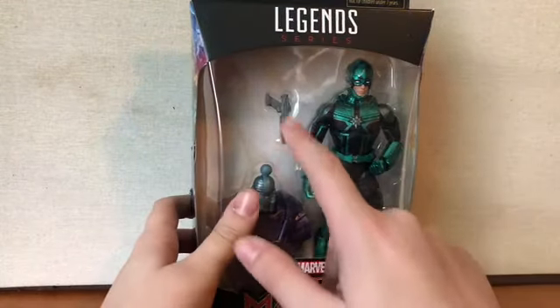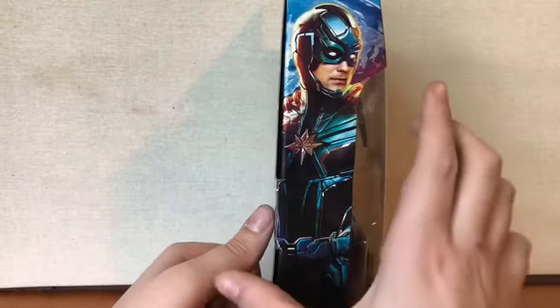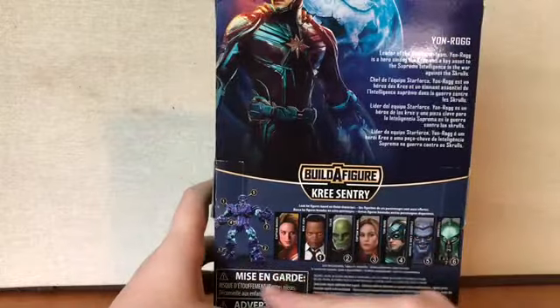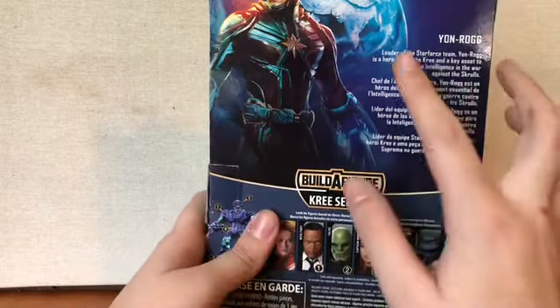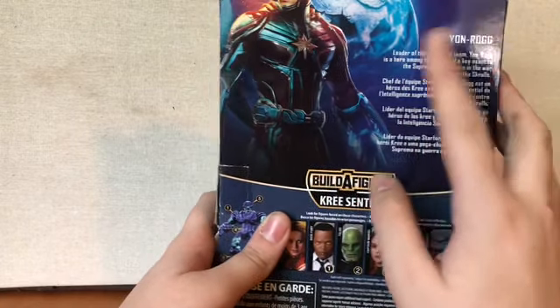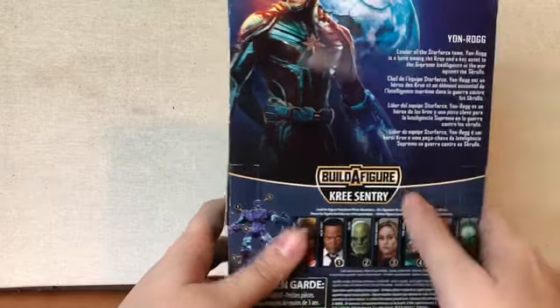On the front of the packaging you see the gun and Yon-Rogg on the chest. On the side you see a picture of Yon-Rogg from the movie, and the back has the same picture. Down here you can see all the figures from this wave — the Kree Century wave. His bio reads: leader of the Star Force team, Yon-Rogg is a hero among the Kree and a key asset to the Supreme Intelligence in the war against the Skrulls.